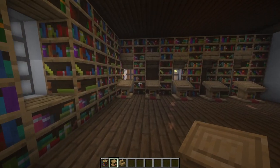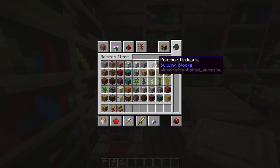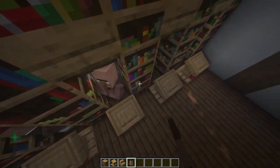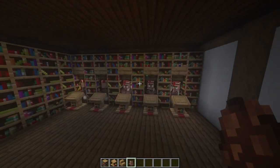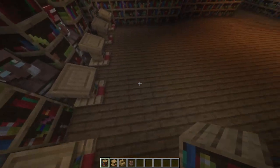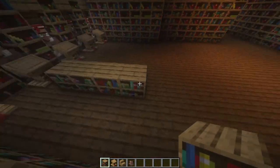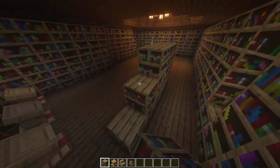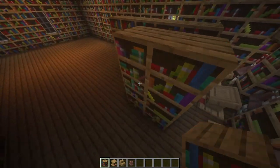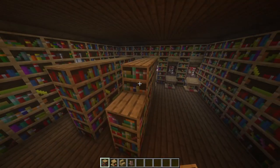You would need to get your villager to stand behind here — I'll just spawn a couple with eggs to show you what it would be like. They'd all be librarians. Then add more bookshelves — go five along and then three high, leave one gap and do the same thing, and do that one more time as well.